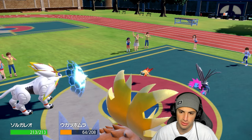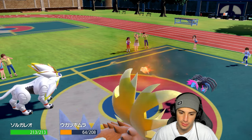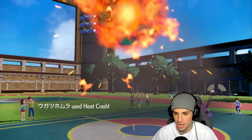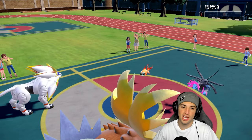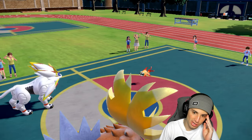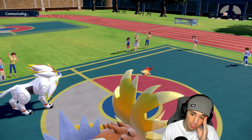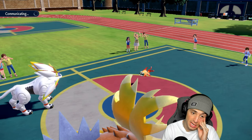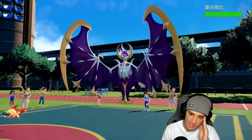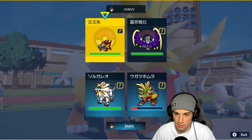Heat Wave did 24 damage — we can soak another one if they've got it. Heat Crash at plus one picks up the KO, we love it. Is Tailwind gone? Yes it's going now — we can Bulldoze, pop Weakness Policy, and use Psychic Fangs all at the same time. And it is Lunala — Lunala is not Dark, it's Ghost and Fairy.